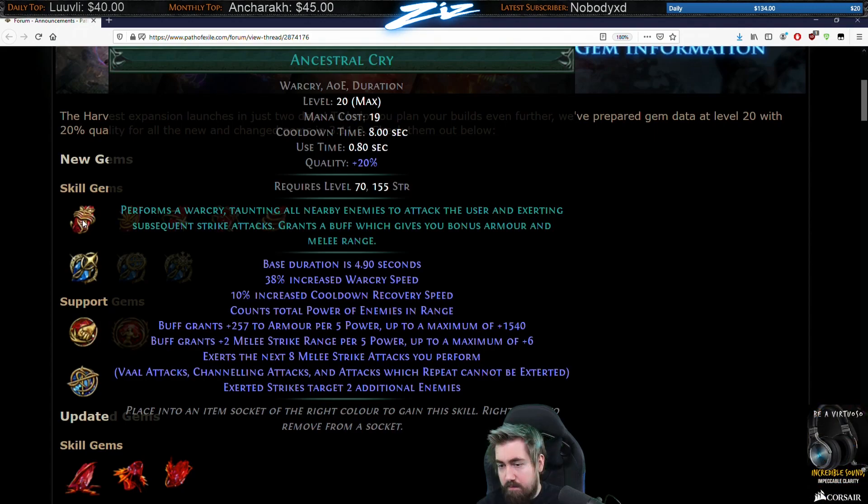Ancestral Cry: 257 armor, 5 power, up to a max of 1540. That's a decent size — like two helmets, okay chest piece. Strike two additional enemies. With probably very low investment you can either have it on Instant Cry. I can see you can pretty much permanently have this up, especially on slower attacks, probably with a little investment on medium attacks as well, so you can always have the strike two additional enemies up. Base cooldown is 8 seconds, but you're already getting cooldown recovery on the gems.